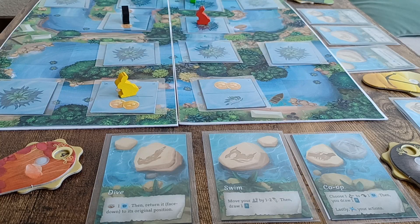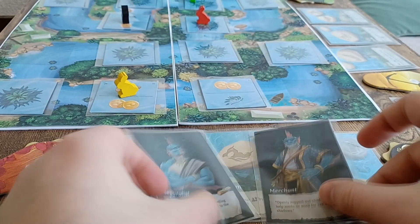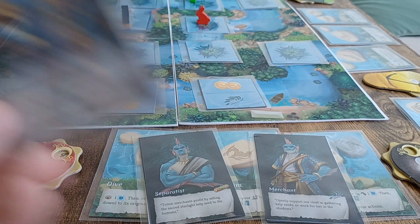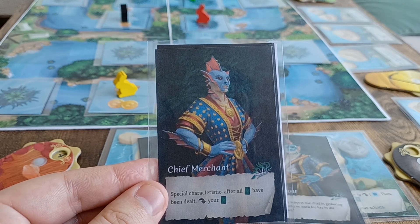Some roles have special abilities. The merchant and separatist are just assisting their leaders. But the chief merchant is always playing with their role revealed, so they are our point of reference.